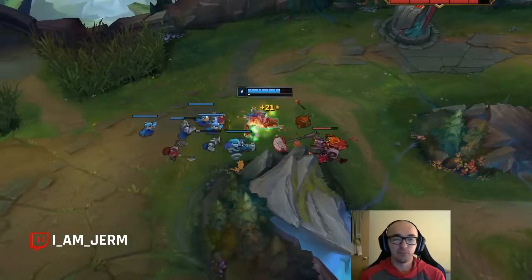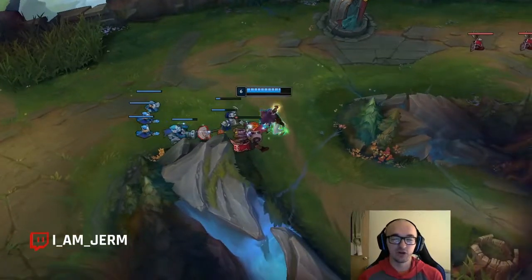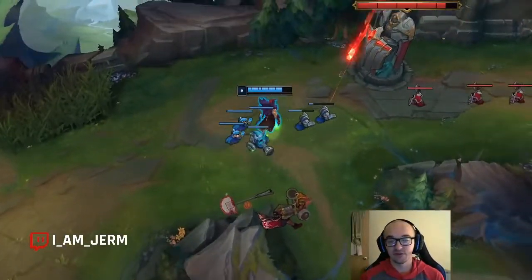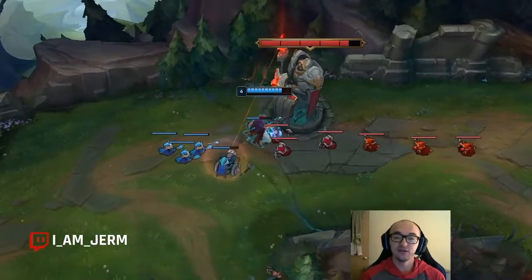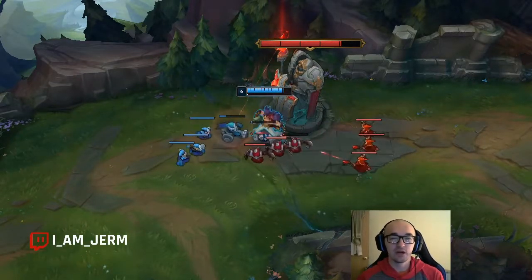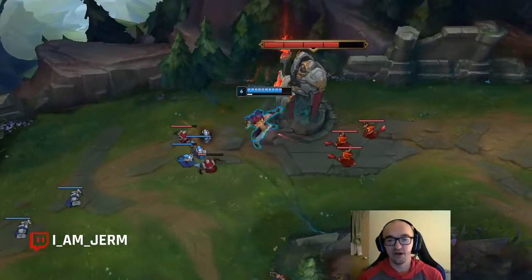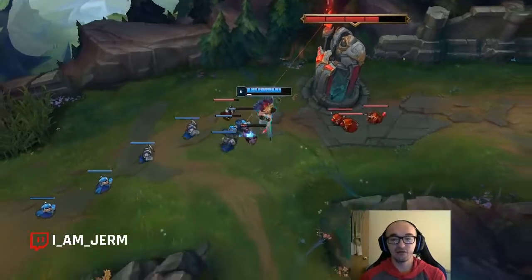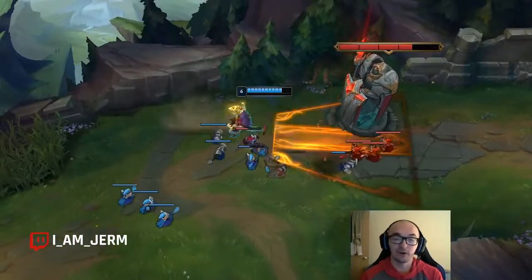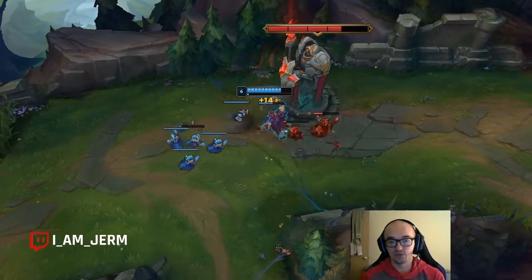The Merc Treads — he is obviously an immobile juggernaut that gets kited, very susceptible to CC. So Merc Treads is going to be really, really great. Obviously if the other team doesn't have a ton of CC or they're heavy AD, Ninja Tabi is going to be pretty interchangeable with Merc Treads. But Merc Treads is going to be your best bet most of the time. Most teams are going to have some form of hard CC that's really going to shut you down if you don't have Tenacity. And if you're not taking Legend Tenacity — I recommend taking Legend Alacrity instead — then you're going to want to get those Merc Treads for sure.